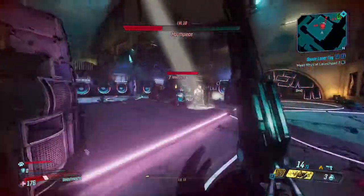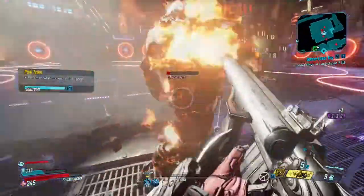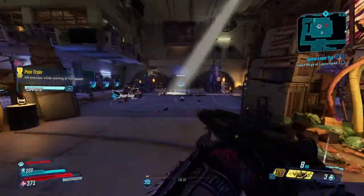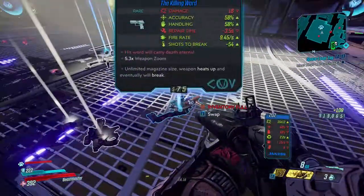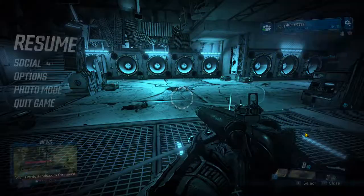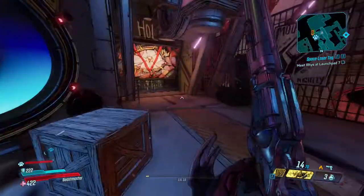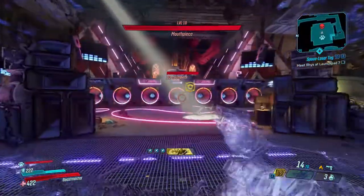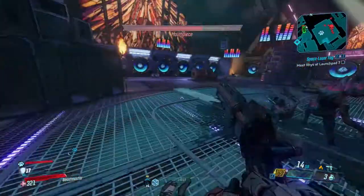If you're a lower level, position yourself in front of him but not so close that the speakers can hit you. Shoot him a couple of times with your strongest weapon, then back out to a corner or behind cover. You'll need to play smart — use cover, keep some of the ads alive so that if you go down you can get a second wind by killing one of them. Just move cover to cover and shoot when you can.